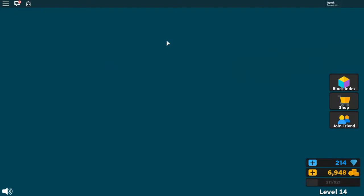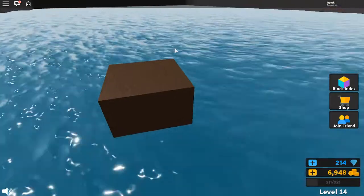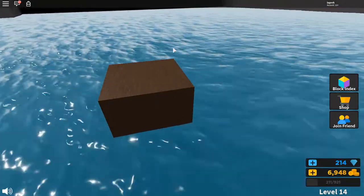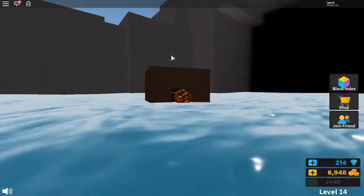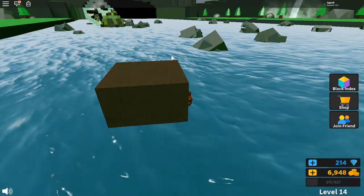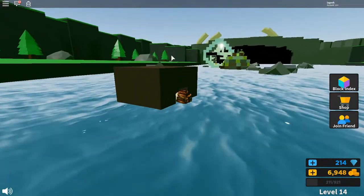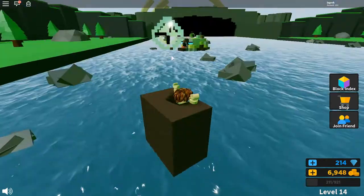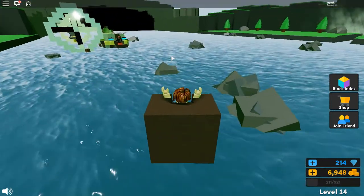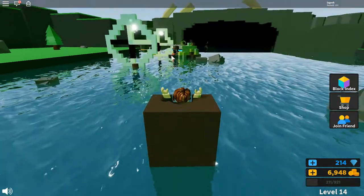I'm floating in a box. You can try as hard as you want, you can't control this unless you do this glitch. So you go in here — oh no, there's rocks. What is this happening by the way? I don't know, but you jump.